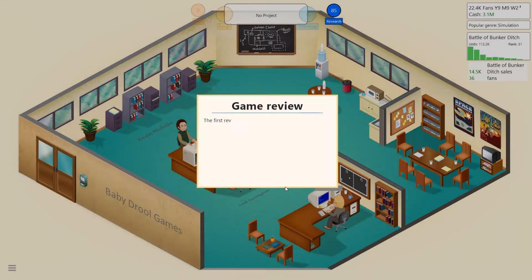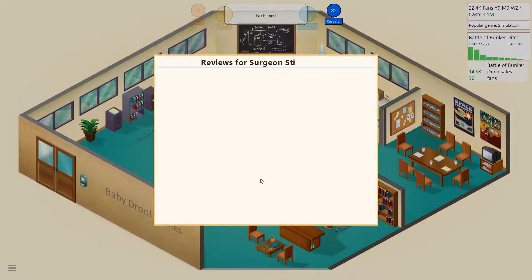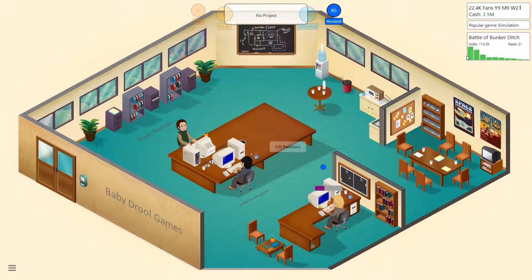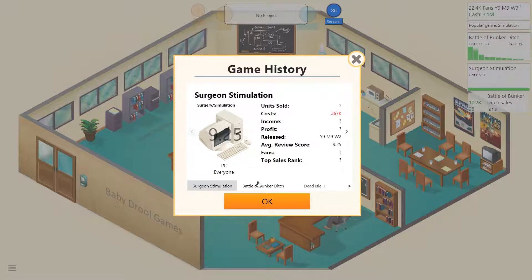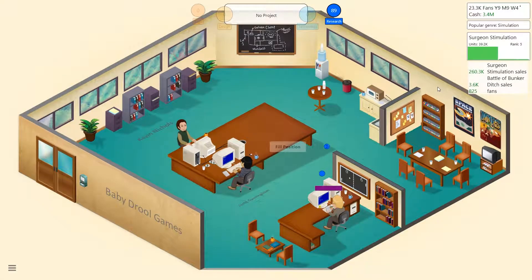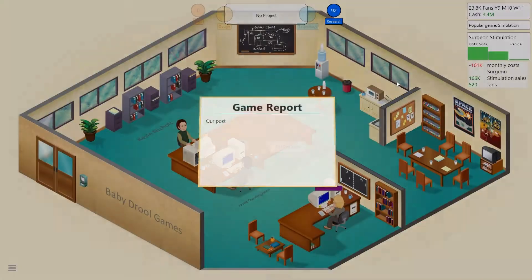First reviews for Surgeon Stimulator came in. Are they going to love it? Star Games gave an eight, but All Games has given me a 10 — this has never happened like this. All Games is usually the pessimist. Battle of Bunker Ditch — we've made money at least. We're about to crush 50,000 our first week of sales. Surgeon Stimulation — we're at 37,000. We made money, and that's what's important. I'm glad we were able to make a simulation game while they're popular.